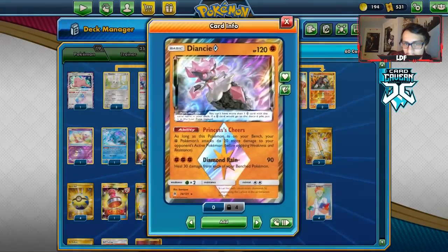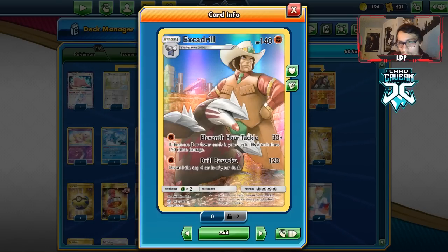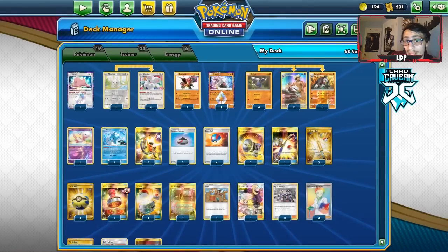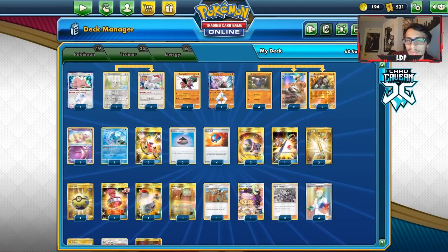Unfortunately Mill is a thing — we have to deal with Macargo and the Bellelba & Brycen-Man combo, so you take auto losses to those pretty much. But other than that, you can body most other things, and Pikachu is another really cool matchup. We have some cool damage boosters to help out — Martial Arts Dojo and Diancie Prism Star let you do an extra 60 damage, which can turn Drill Bazooka into 180 or 11th Hour Tackle into 240 damage. Pretty good numbers.